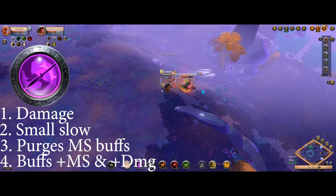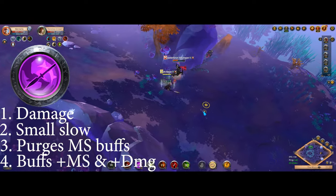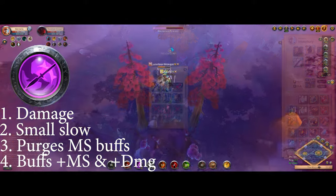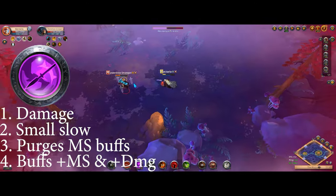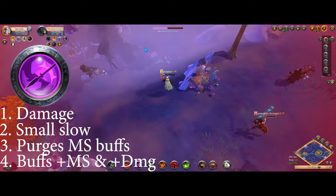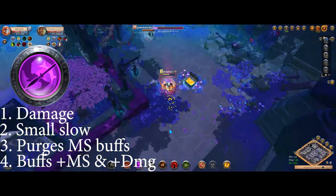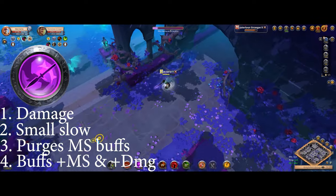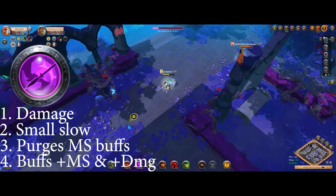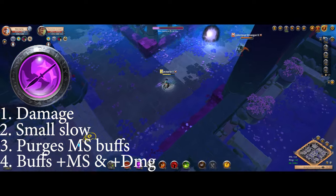Cripple removes any buff with a move speed component — not only boots, but also sword stacks, stun run from quarterstaffs, adrenaline rush from axes, and more. It's a very versatile spell, but its weakness is that to get maximum value you need to purge your opponent's move speed buff. Good players will play around this by spacing you before using their boots or not using boots at all, meaning they can trade with auto attacks, Q's, and W's while you're waiting for the perfect moment to use your Cripple.